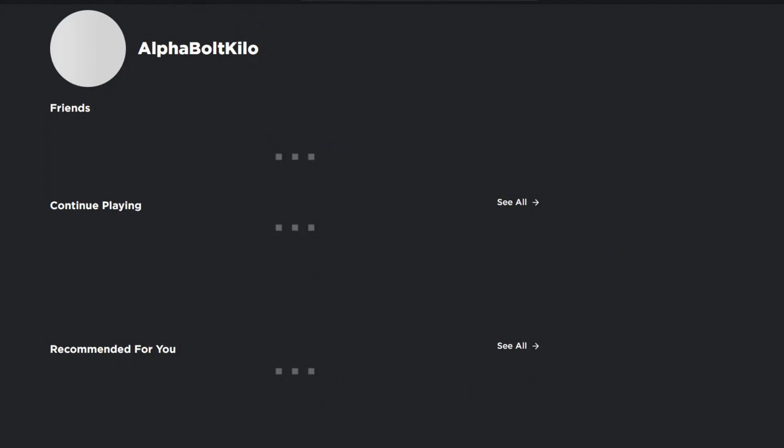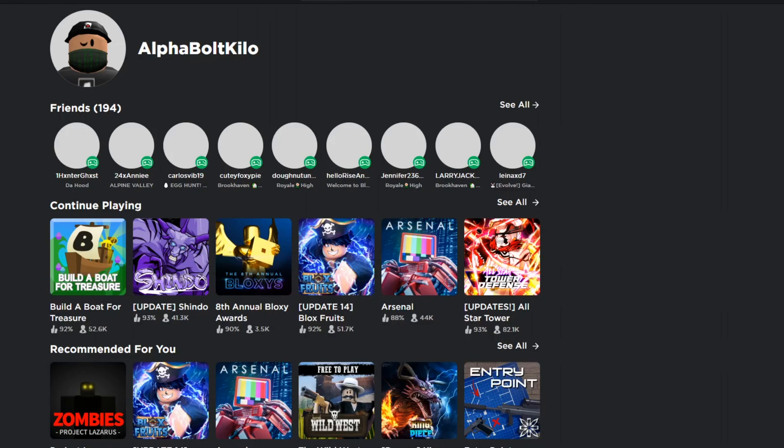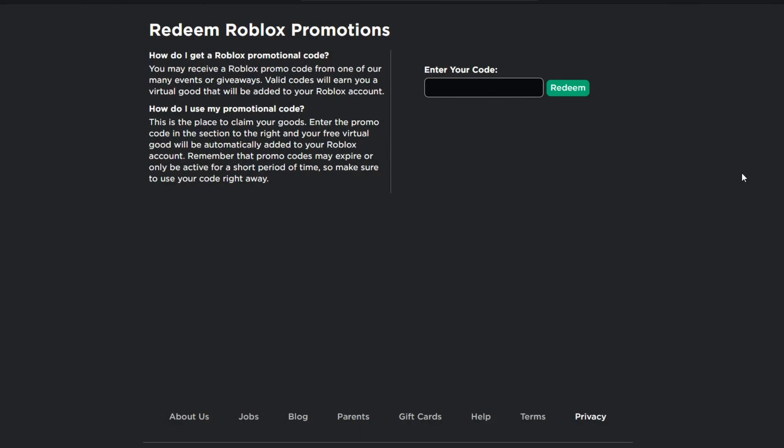Let's move on to the promo codes. Unfortunately there are no new promo codes as of today, April 5th, but I'll update you guys when there are. The current working promo codes are TWEETROBLOX and SPIDERCOLA — these are the oldest working ones, so if you're new to Roblox go ahead and redeem those. I wish there were new ones, but there aren't right now.